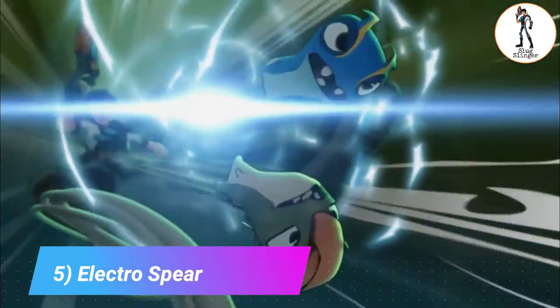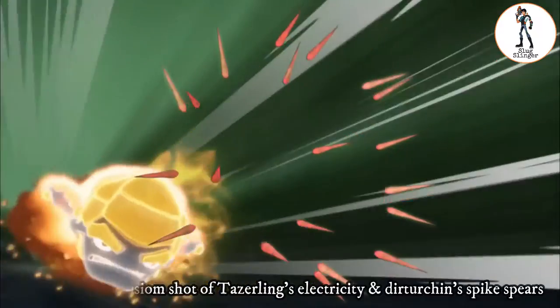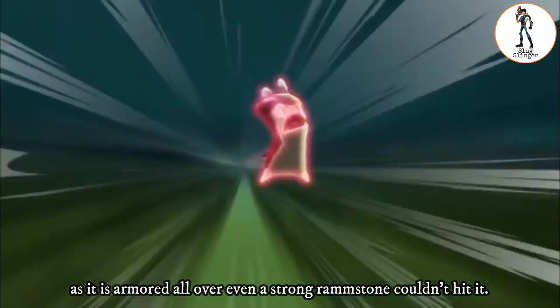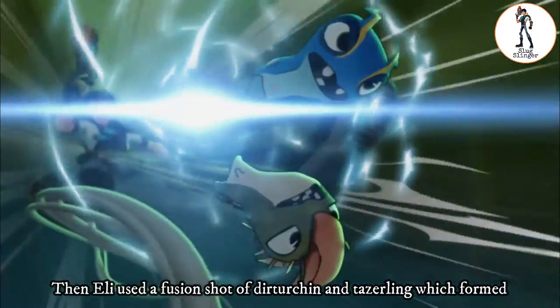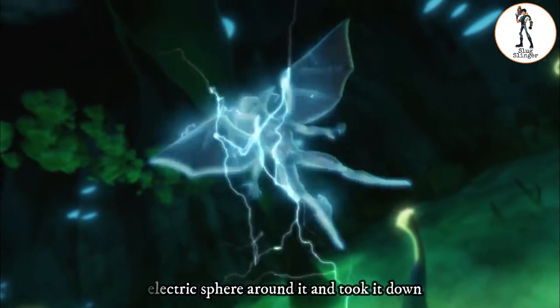5. Electrosphere. Electrosphere is the fusion shot of Taserlink's electricity and Returgence's spike spears, seen in the episode 'Lightwell.' Eli gets attacked by an armored creature inside the lightwell. As it is armored all over, even a strong Grenuker couldn't hit it. Then Eli used the fusion shot of Dota Chin and Taserlink, which formed an electric spirit and took it down.